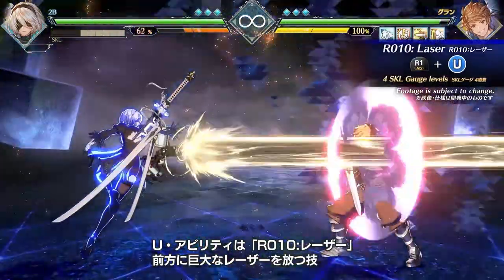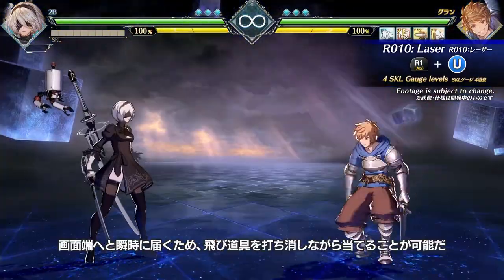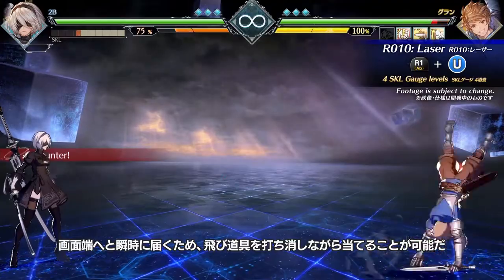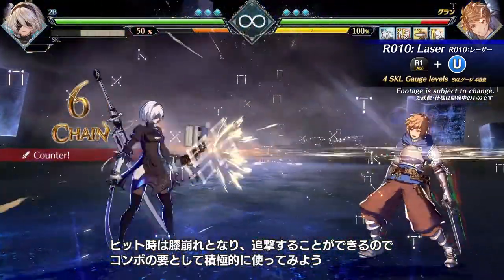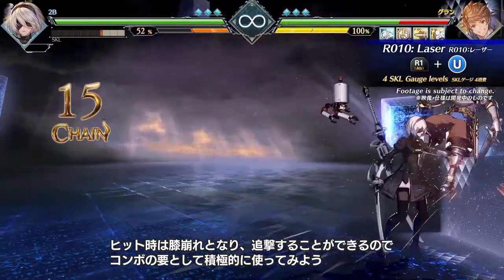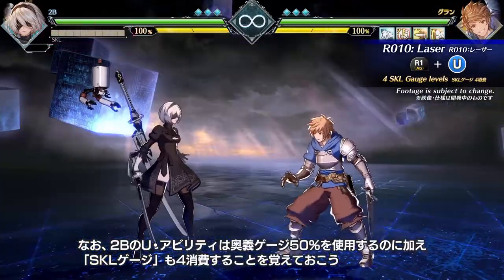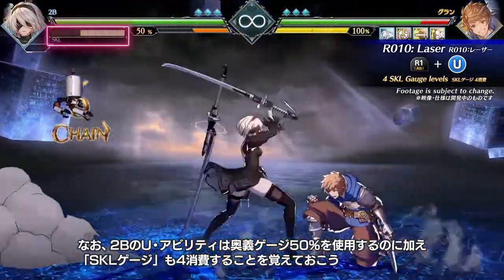Bar 010, Laser, is an ultimate skill and fires a laser beam. It is instant, extends to the corner, and can be used to nullify enemy projectiles. On hit, it causes your target to crumble, providing a follow-up opportunity from any range. How spiffy! Warning: unleashing an ultimate skill will deplete 4 levels of your skill gauge. Proceed with caution.